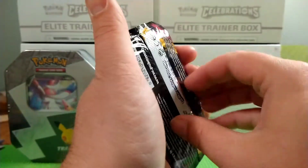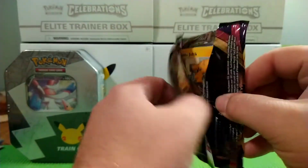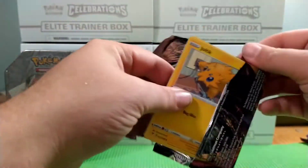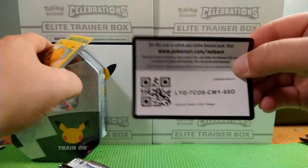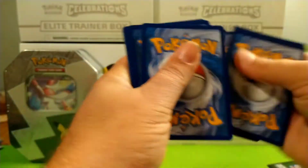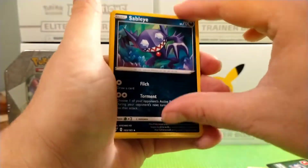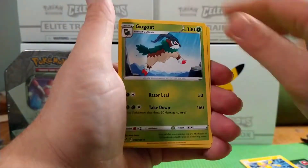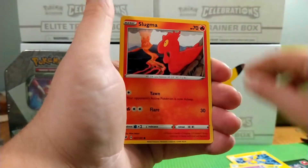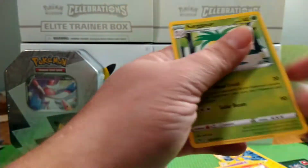I don't have that pack card. Toe card. We have an Energy, a Sable Eye, Galvantula, a Go-Go, a Joltic, Cottonee, Mudbray, Slugma, Wishmer. For the reverse, and for the rare — an Executor.